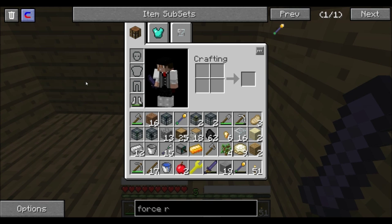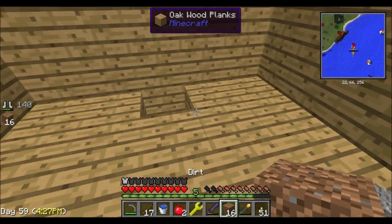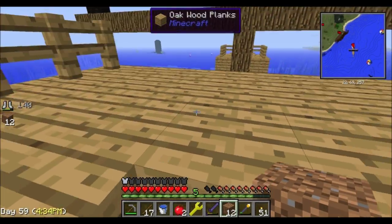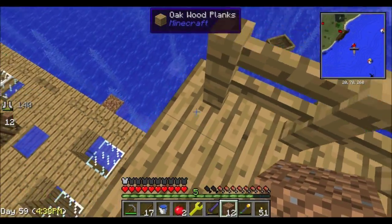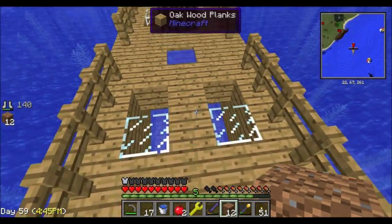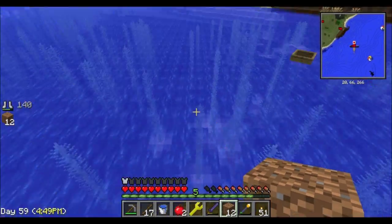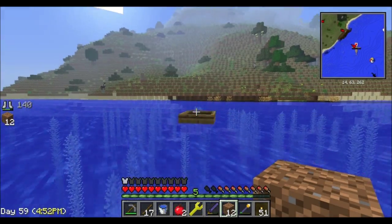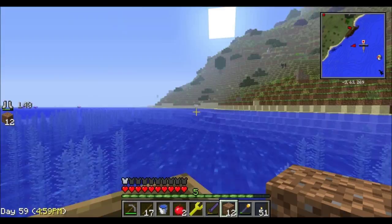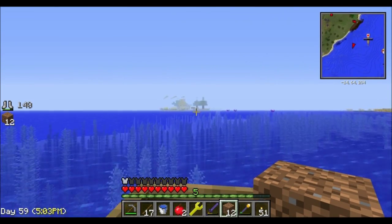I don't need gravel, so let's use our dirt to get out of here and head back home. Got the skeleton spawner — now let's escape, block up that way, find the boat, and cruise back home. It's 4:49 in-game so it's going to be dark pretty soon. Hey, cool horses!